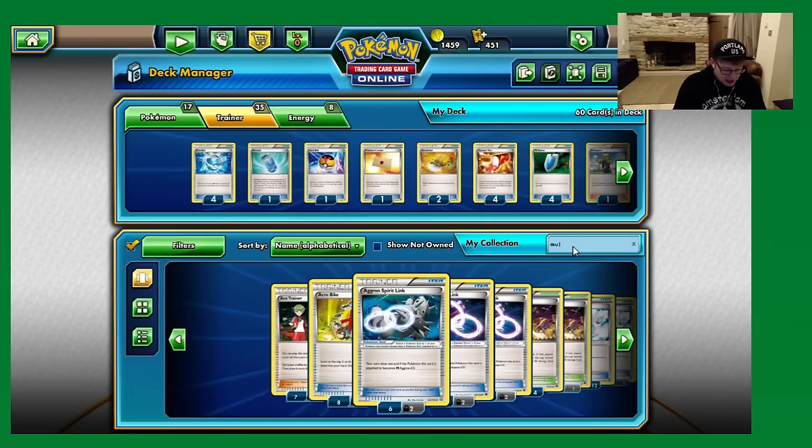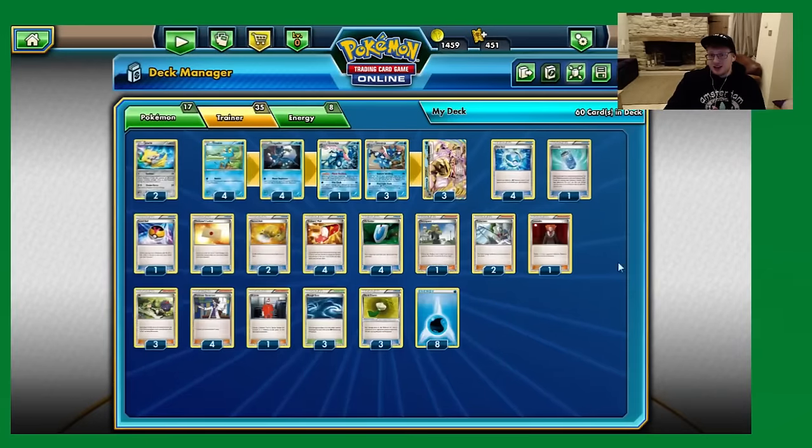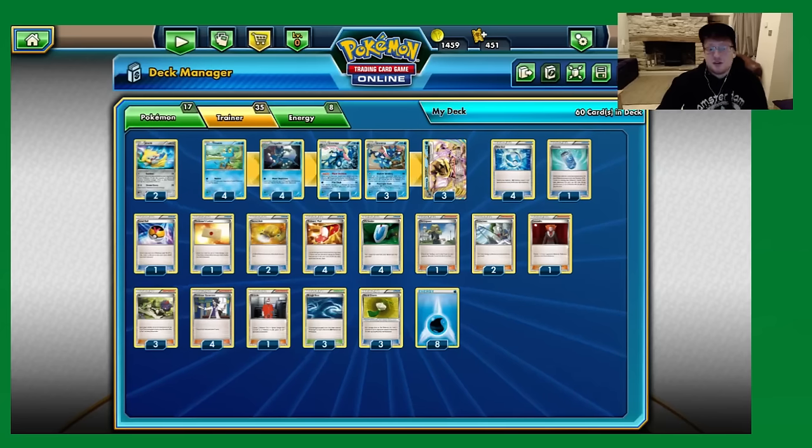Muscle Band is still a good option for the deck. If you're not worried about Aquabox decks and know there will be a lot of Grass decks around, be greedy and go back to Muscle Band for more damage in every other matchup. At the moment I'm paranoid about Aquabox so the Hard Charms are in. If those decks start dying down, I'd go down to two Hard Charm and put Muscle Bands in. But right now the meta is heavily Aquabox, so three Hard Charm is our way around it.